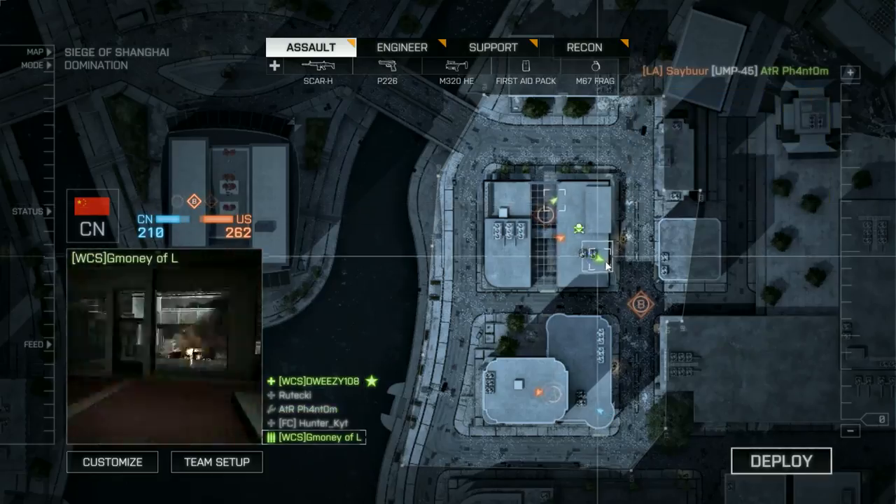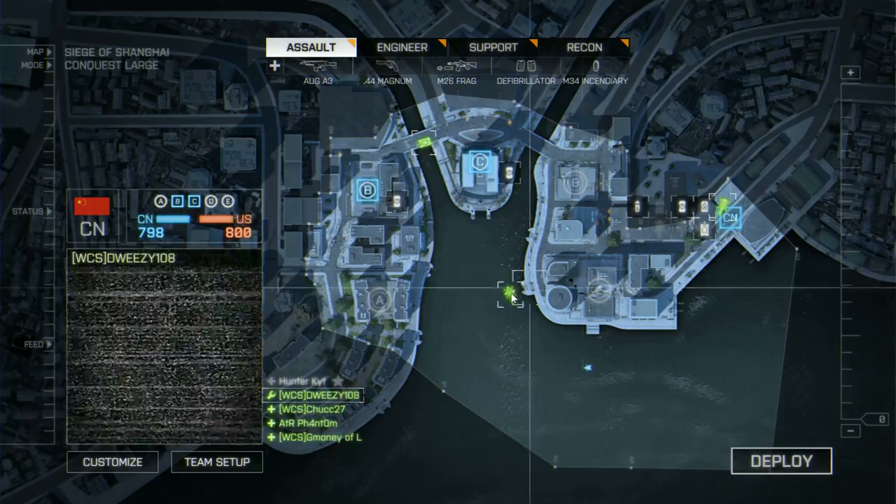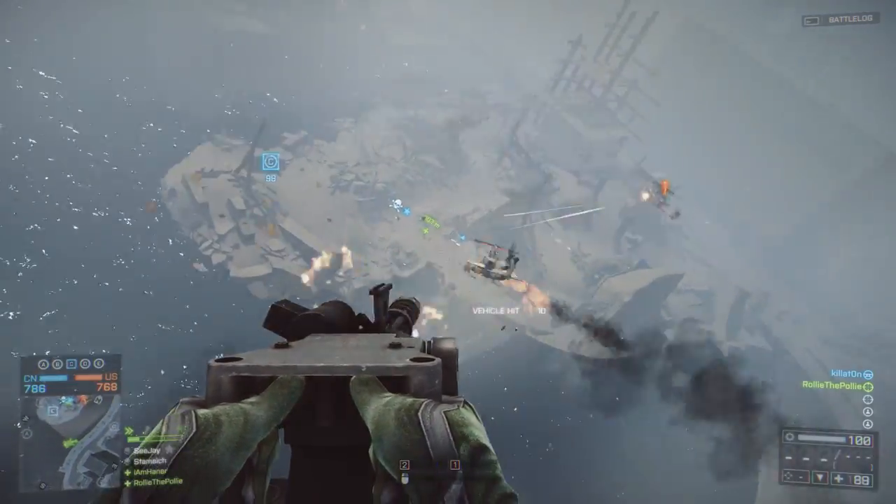You'll have the ability to deploy at a squadmate's immediate location, which is highly effective when your teammate needs quick support. If your squadmate is in a vehicle with an empty seat, you'll deploy directly into that vehicle and jump right into the action.